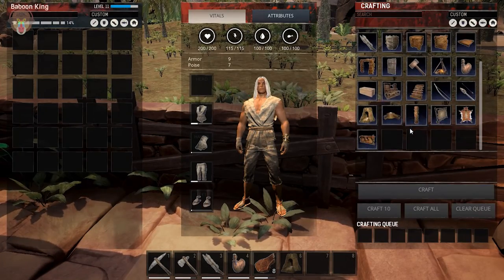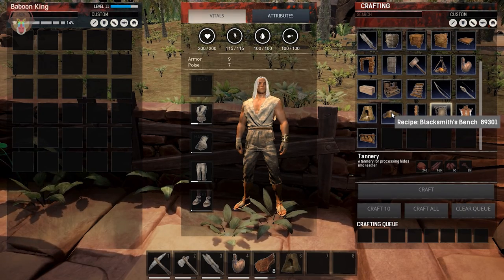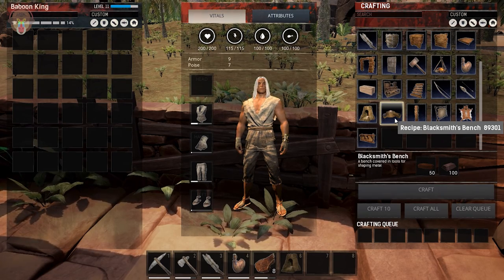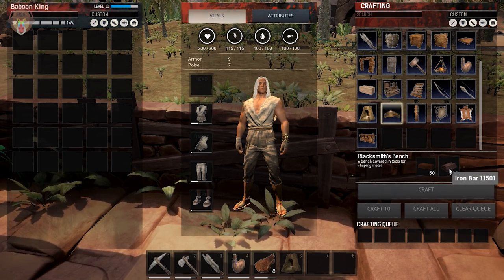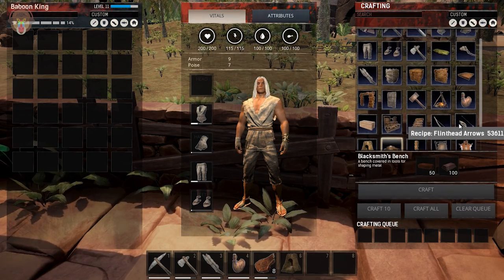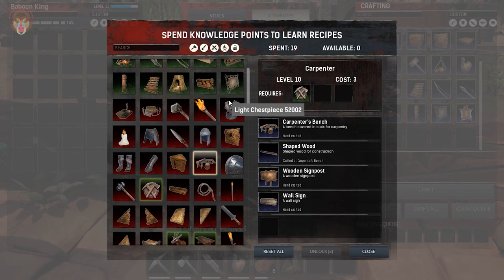So it is crafting up some iron bars for us — nice. Now let's look at this guy. Blacksmith's bench — okay, so it needs a hundred of those and brick. How the hell do we make brick?